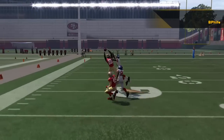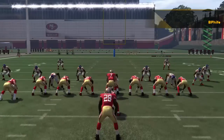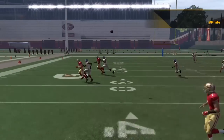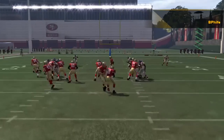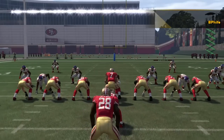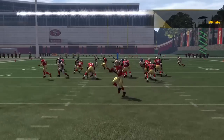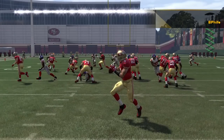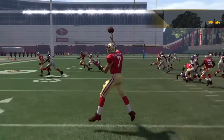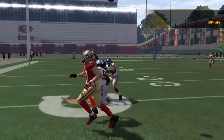Here are two examples I want to point out. Look at the fluid motion of Colin Kaepernick as he throws on the run — that was one of my biggest issues with the way the quarterback rolls out and throws to the opposite side of his throwing hand. I think they captured it well here. I really enjoyed this; it was fluid motion, no skipping, nothing.